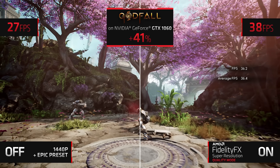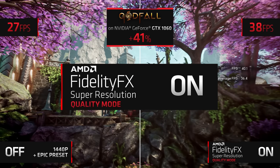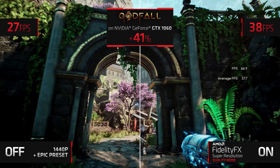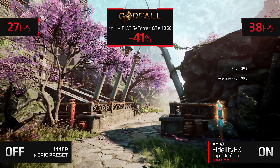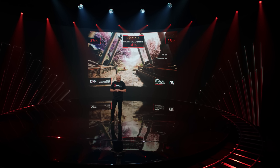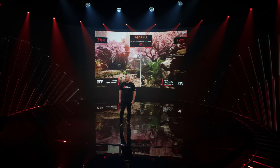Coming back to FSR — for now, while it's not a total write-off, it seems like it needs a lot of work. What we saw earlier in the GTX 1060 demo was in quality mode, not performance mode. That's the second highest quality setting, and I did not expect it to be smudged out this much. But then again, I guess it all depends on the holy trinity: what features you have, what GPU you have, and what games you play.